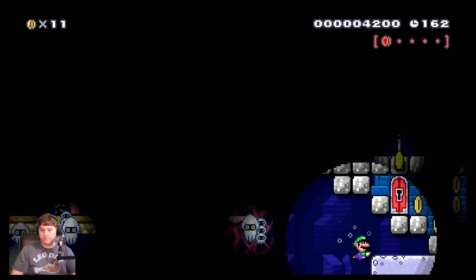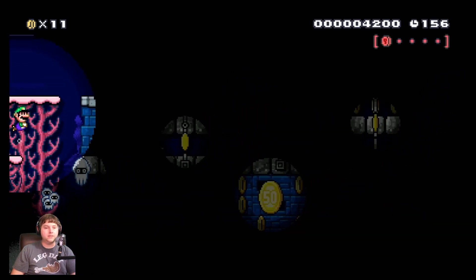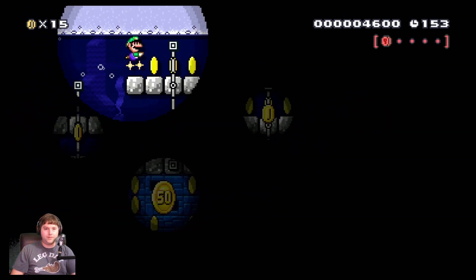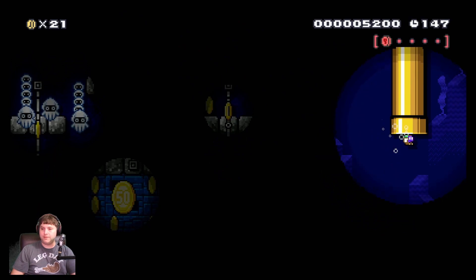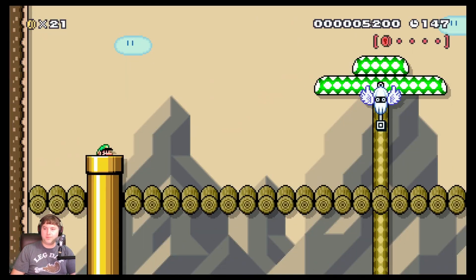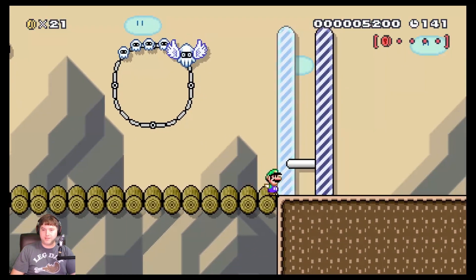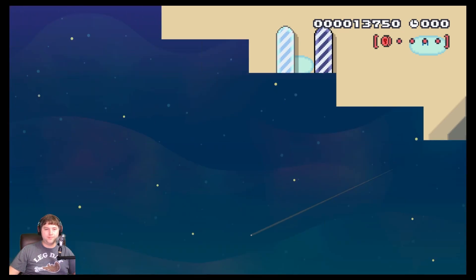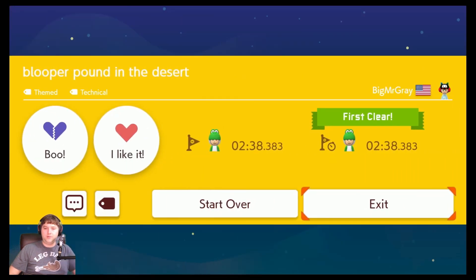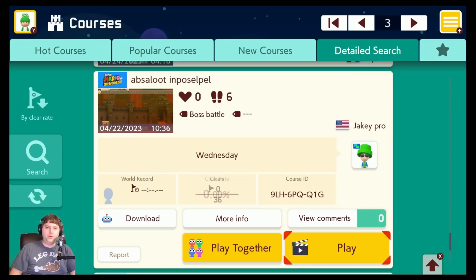Just ignore that green screen issue that I'm having. I hope we do not need all those coins. Okay, there's a pipe. I will fix my lighting at some point. Oh, there's the end. So it looks like the coins were just optional for kind of a little bonus-type area. Kind of wish there were checkpoints in there, but overall that was pretty good too.